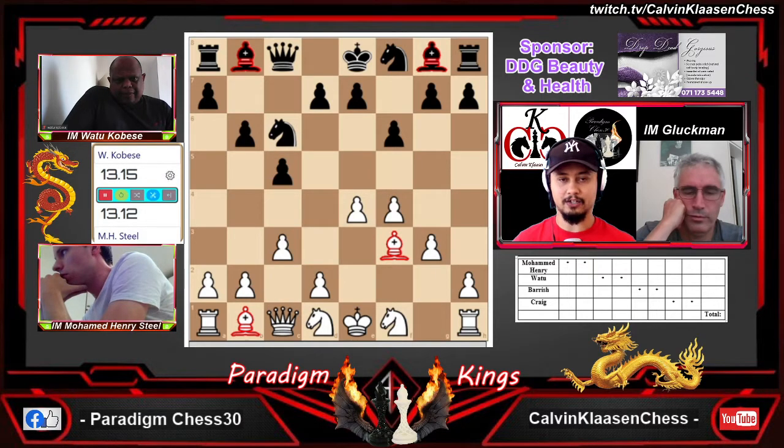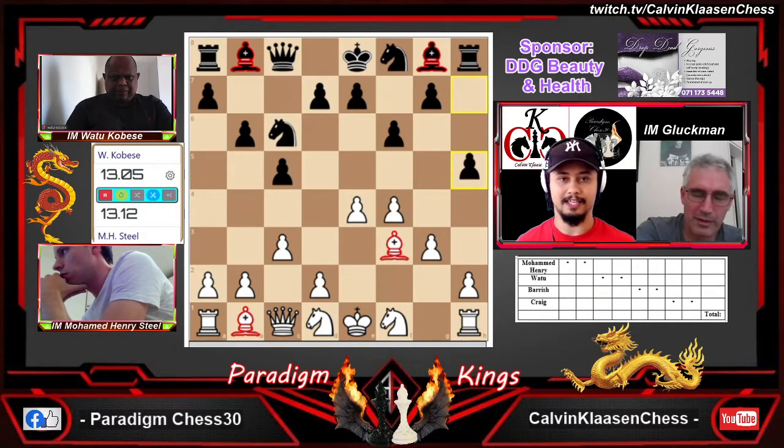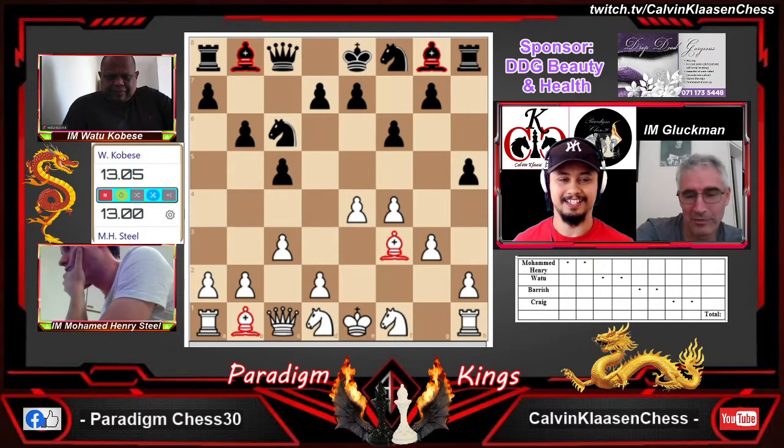Unless black is going to do something drastic like h5 — and just talking about that, Watu has just whipped out h5! Typical of both their styles. I'm still wondering where this f8 knight is going to go. Maybe he's just going to keep it there as a defensive piece, keeping his king on e8. He can't castle kingside anymore — so either long castle or keep the king on e8.